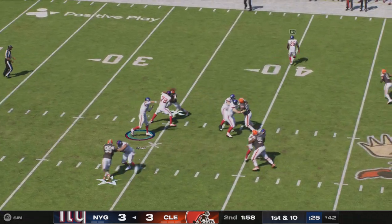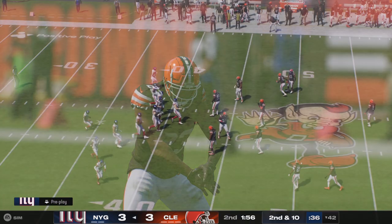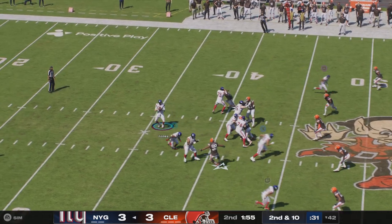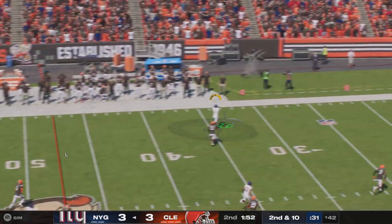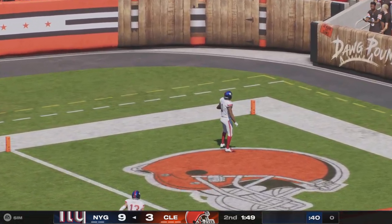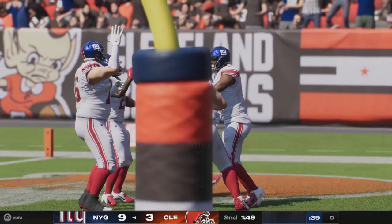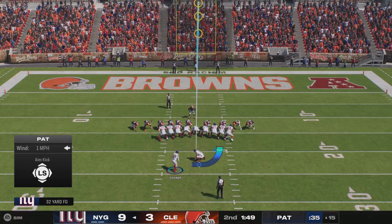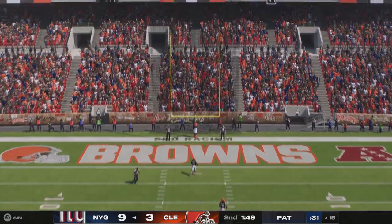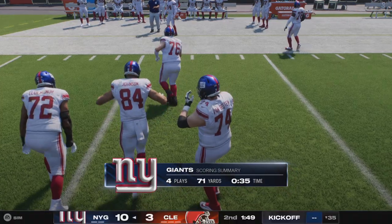Jones now on first down — he'll look deep here for Nabors. As halftime looms, they have to find a way to capitalize on this drive and end the half with some sort of points. That incompletion, not ideal, but at the very least it stops the clock. Catch your breath — and he will go all the way! Malik Nabors, touchdown New York! Here's Greg Joseph for the extra point. The kick is good, and the Giants take a 10-3 lead.